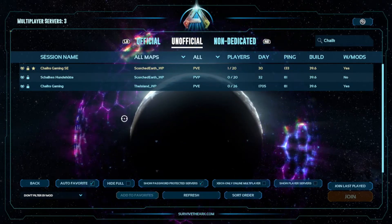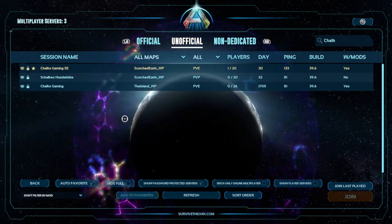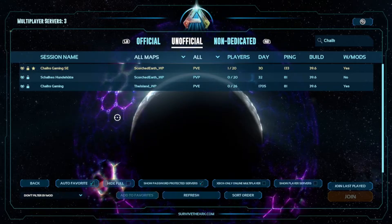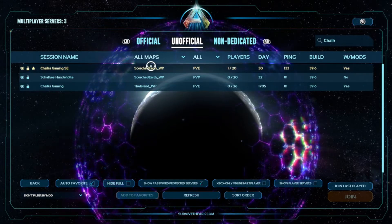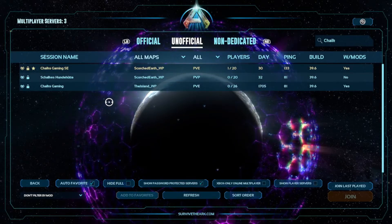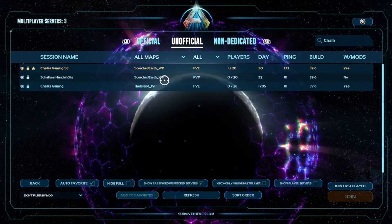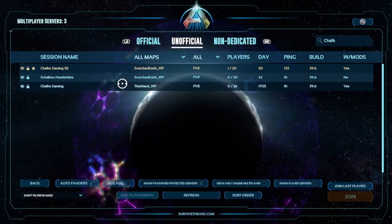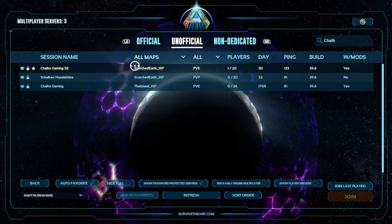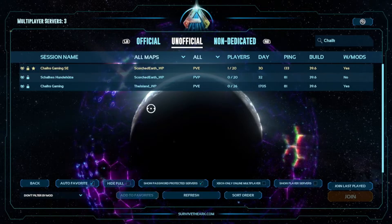What is going on everybody, Chalk here. Today we're going to show you guys how to set up a cluster server — what that means is connecting your Island server to Scorched Earth, or whatever server A to server B. We're going to throw up a dino from the Island and then retrieve it on Scorched Earth, so you guys can see that it does work.